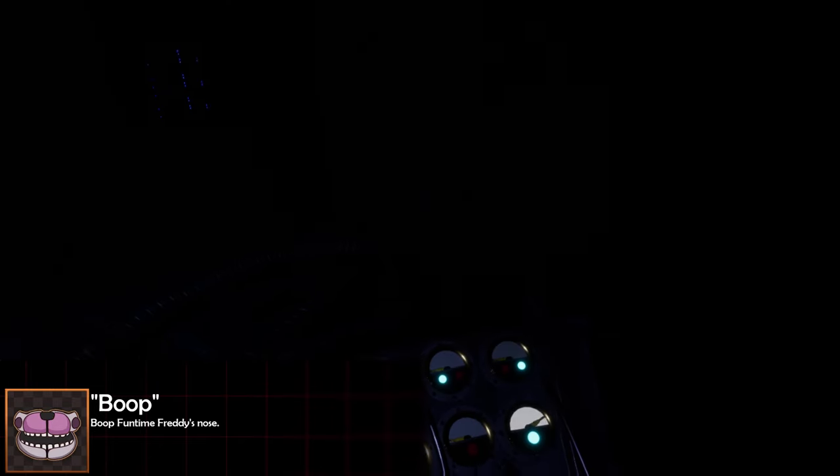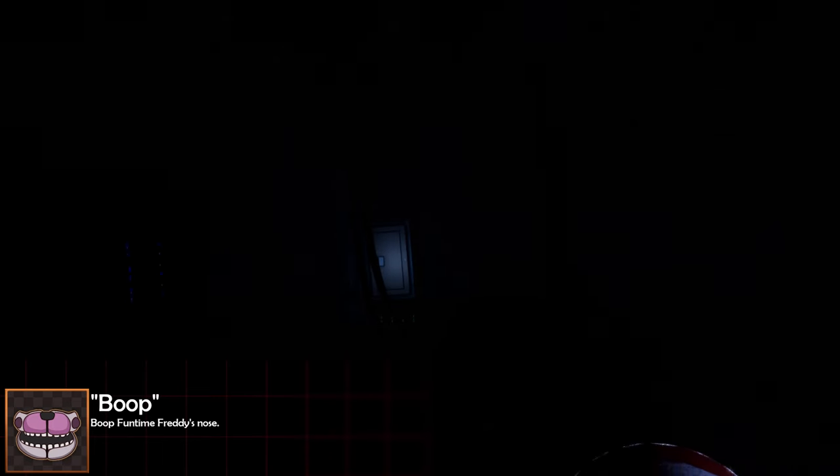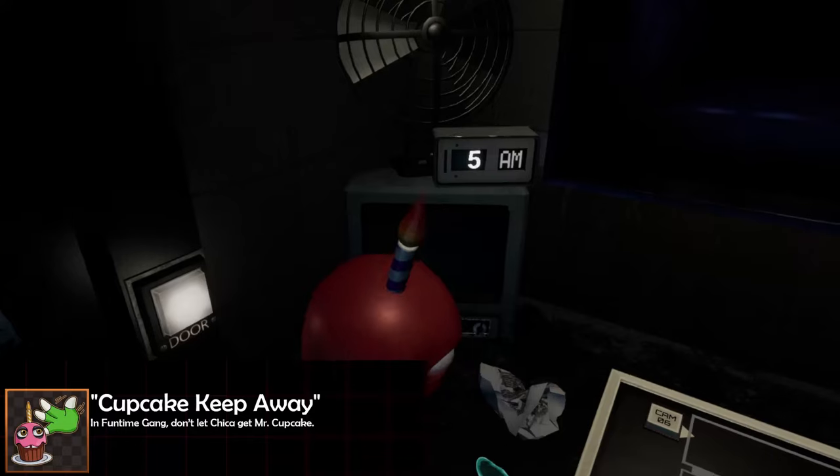Moving on to the breaker room minigame with Funtime Freddy: in this level you're encouraged to use the megaphone on Funtime Freddy to lure him back to a stage, but for the 'Boop' achievement you don't want to use it for a little bit. Let Funtime Freddy get close to you — eventually when he gets too close there's going to be an animation of him leaning towards you. Reach out and boop Funtime Freddy's nose to get that achievement.